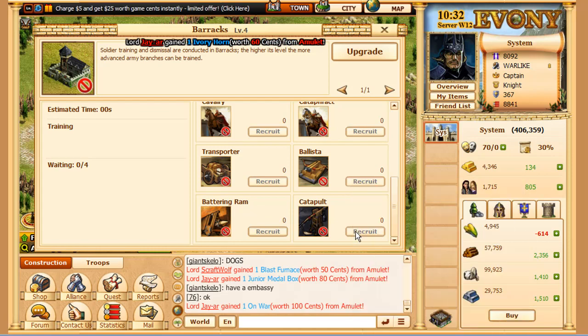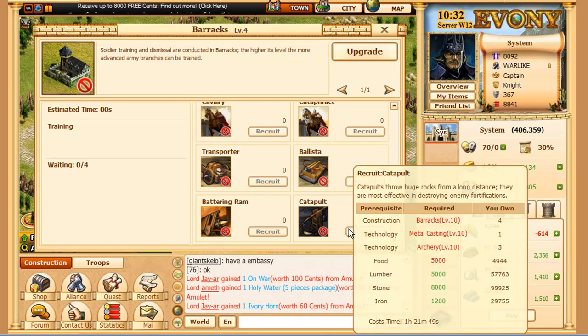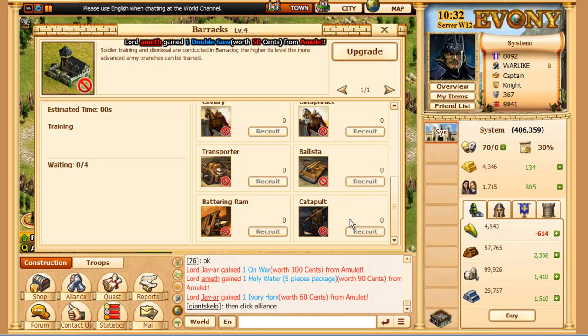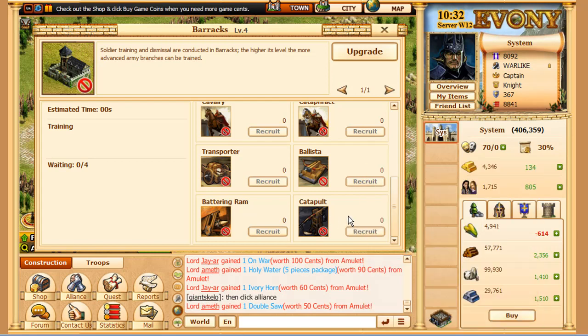Also take in mind the time it takes to build a catapult. Right now it says an hour and 21, but once you get all the metal casting and stuff up, once you actually can build them, it will say 30 minutes. It will take about 30 minutes per catapult, so that's a long time. They do take a lot of food — 250. Yikes.